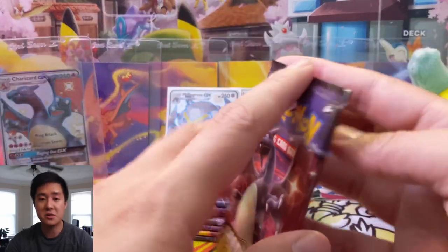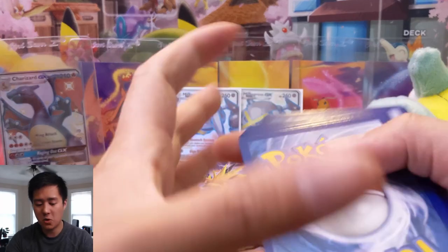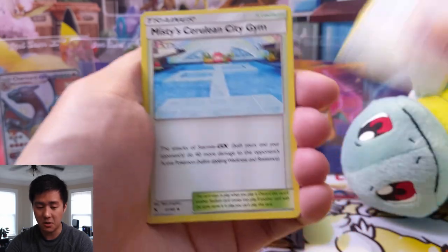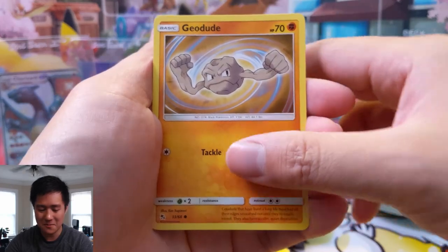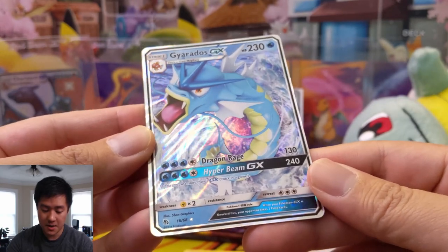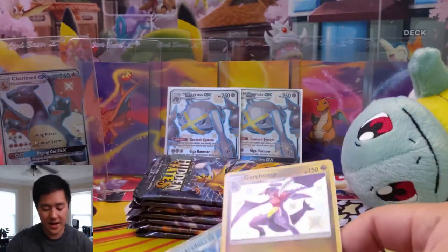I want to do a couple of shoutouts to some different channels — today we're going to shout out the mods: Purge and Tim the Pokemon Collector. They started posting a couple of openings as well for some of these Pokemon collections and they both got really good cards. I'm going to link their videos down below — definitely show them some love! If you leave a comment saying 'a turtle sent me,' it'll probably be very obvious. For pack number three we have Geodude, a Gyarados — let's take a look at that card: 240 for Hyper Beam, kind of vanilla.